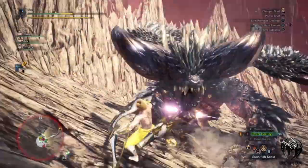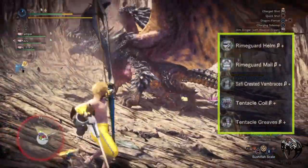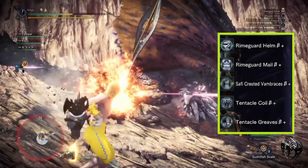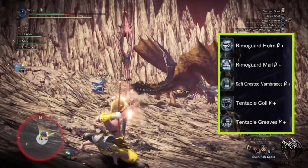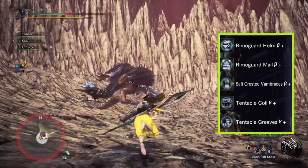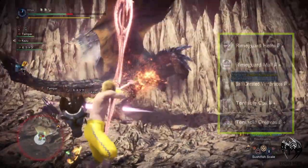So without further ado let's jump into our first build. For this build I'm using Rhyme God Helm Beta, Rhyme God Male Beta, Suffy Crested Vambrace Beta, Tentacle Coil Beta, Tentacle Graves Beta, and Blaze Charm 3.